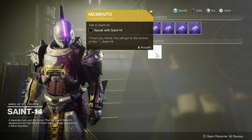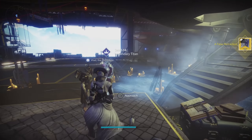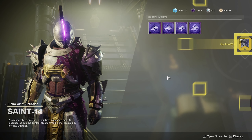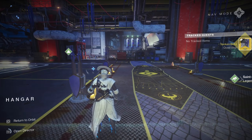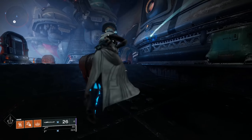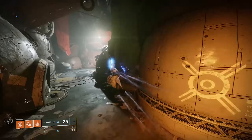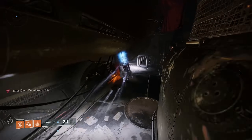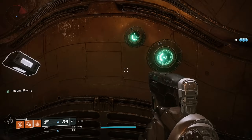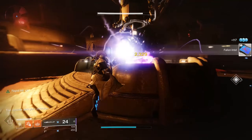Next, go to Saint-14 and he's going to have the next part of the exotic quest. Do not worry if it bugs out and the quest isn't there — I personally had to change characters, go to orbit, and come back to the tower five times before the next step was available. Also make sure to complete any other quest that Saint-14 has — this excludes his bounties but includes the quest from a week or two ago — as that may be a prerequisite.